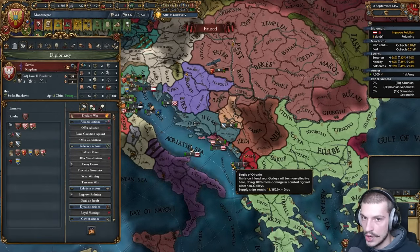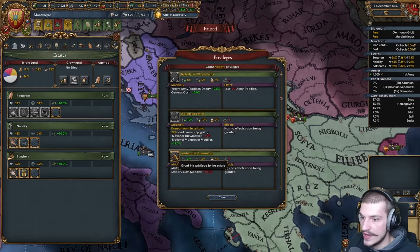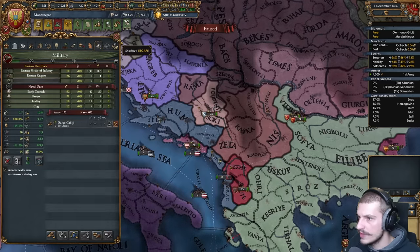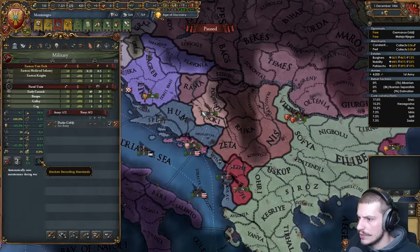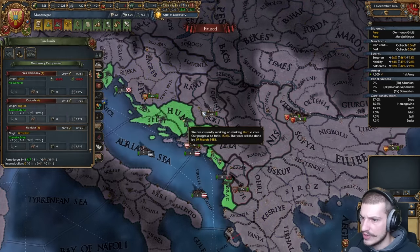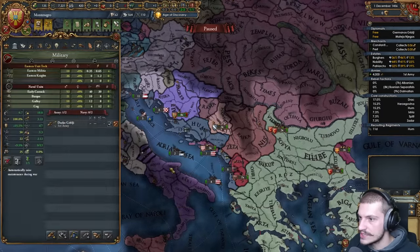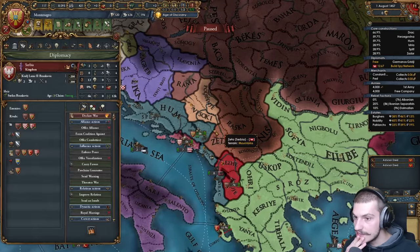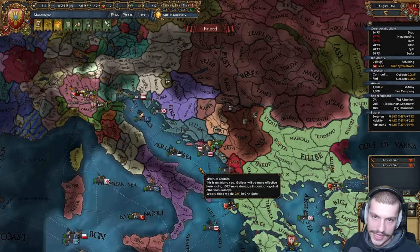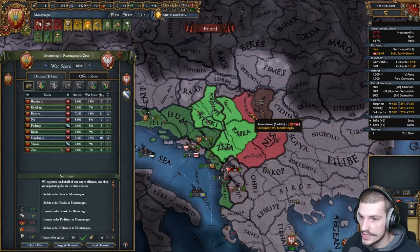Let's go back home and immediately declare on Serbia and Bosnia. Let's co-belligerent Bosnia. Reconquest for Zeta. Sicily's gonna come in too, but no big deal. Hungary obviously broke their alliance with me. Milan and the Ottomans didn't — expected. So this war took a while and it definitely wasn't as easy as I thought, but let's hope we can fully annex both of these guys.